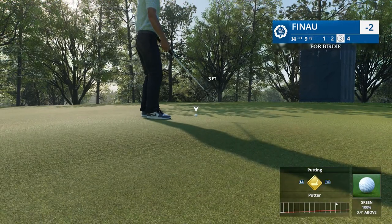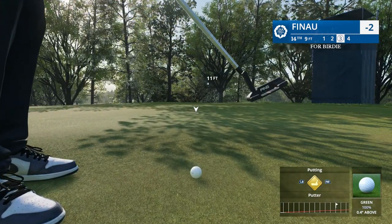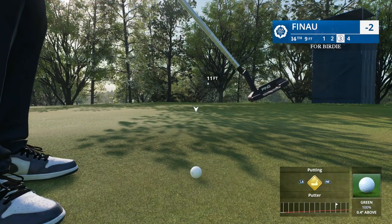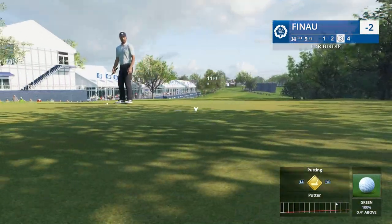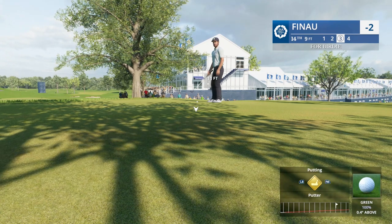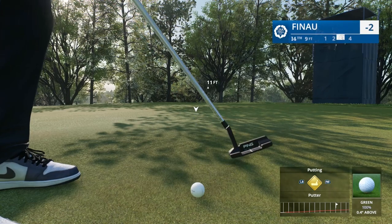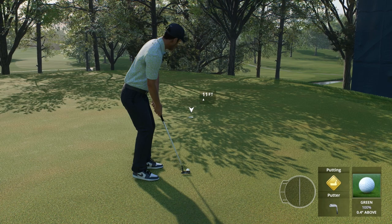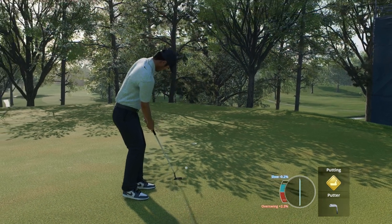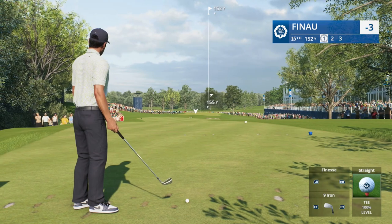The goal is 3 under — we're at 2 under right now through 14. Ball is above the feet, looks like right to left at the beginning and then left to right. It's hard to see in this shadow — I think it is a double breaker actually. Going to go right edge. Yes! All the way in — it's a birdie! That pushed the score to 3 under for the round. Eagle birdie — we are heating up now.